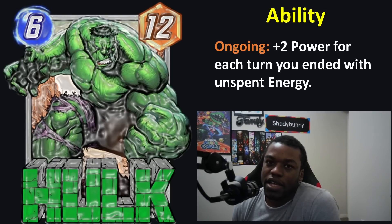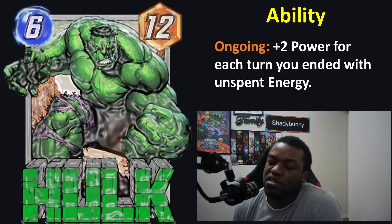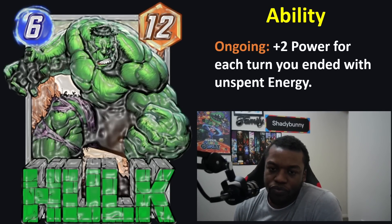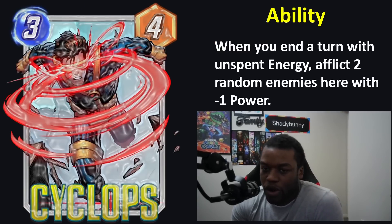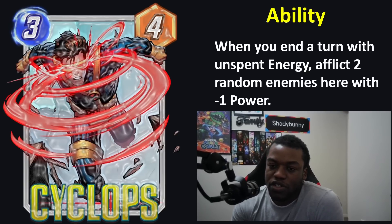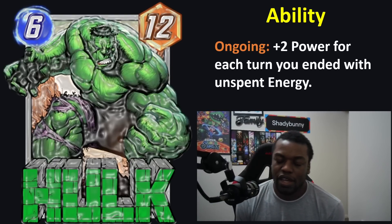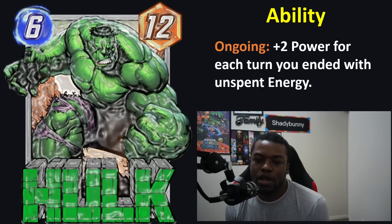The downside with Hulk is it's telegraphed, it's an ongoing so it's Shang-Chi-able, and it takes your whole turn to play it. My overall take is that it's good in archetypes focused on unspent energy, but I don't think that will be the most common way people play High Evolutionary. I'm not sure how popular the unspent energy strategy will be — it really depends how oppressive it feels, and there are clear counterplays.